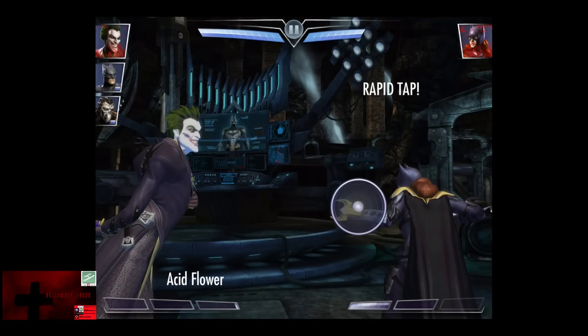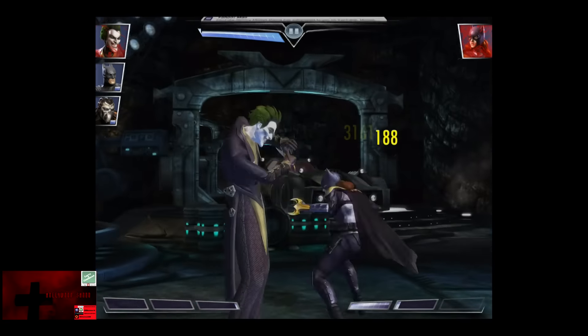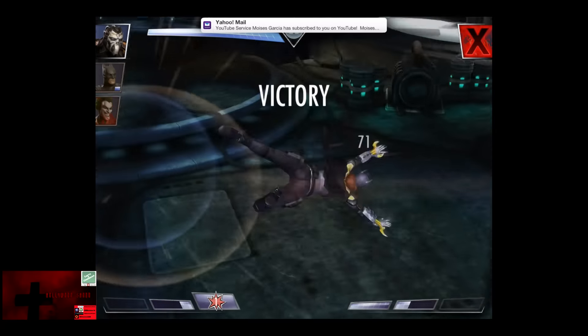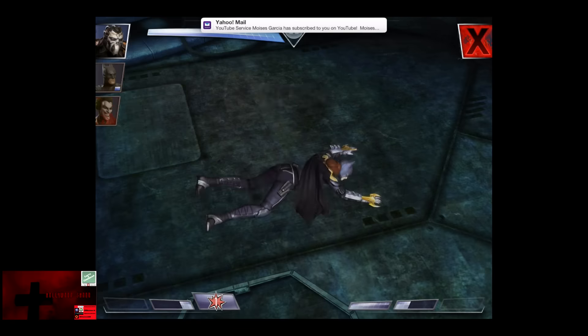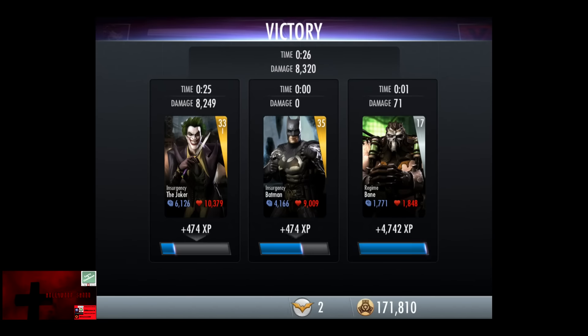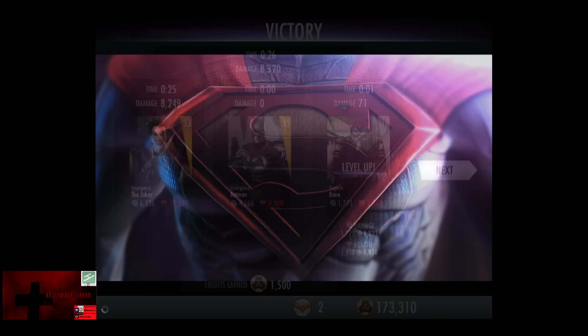As you can see, Joker can handle it even though a normal character probably can't. So Batgirl is poisoned, and we're gonna have Bane finish him off. There's an easy victory against Batgirl — 4,742 XP, Bane levels up to 18, gaining 51 damage and some health. You get 1,500 credits for beating Batgirl.